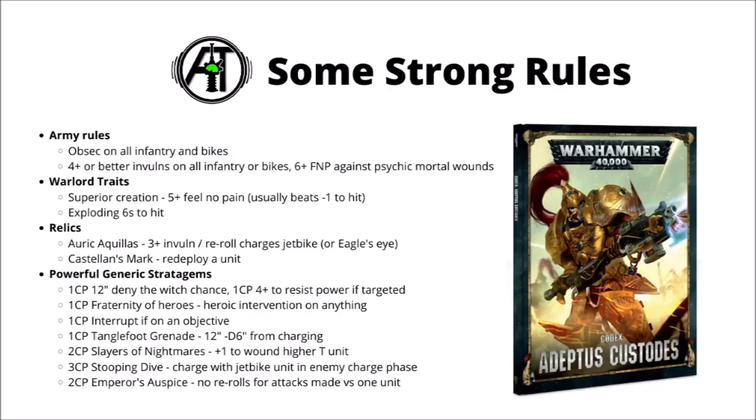From the generic relics for the codex, perhaps my favourite are the Auric Aquilas — the one that makes the Shield Captain on Dawn Eagle jetbike get a 3+ invulnerable save and also re-roll charges. 3+ invulnerables are really quite rare in 40k, meaning on a good day this guy can laugh off multiple rounds of anti-tank fire. There's also the Eagle's Eye, which gives a 3+ invul for a regular shield captain. Another quite powerful one is the Castellan's Mark, that allows you to redeploy one nearby unit — if bought for one extra command point, that can be quite a powerful tool.